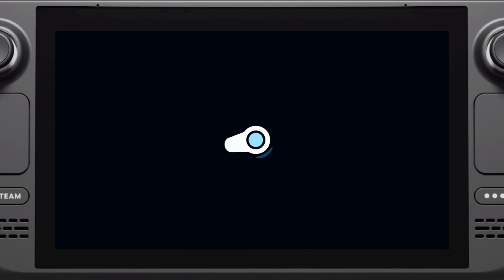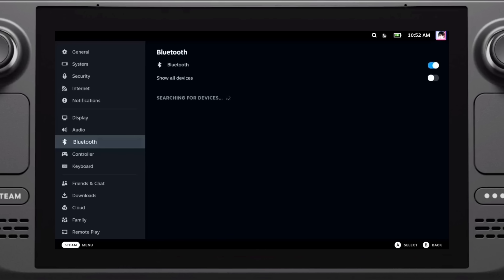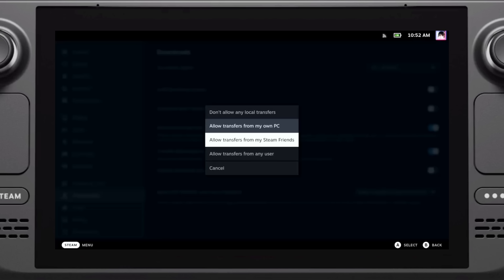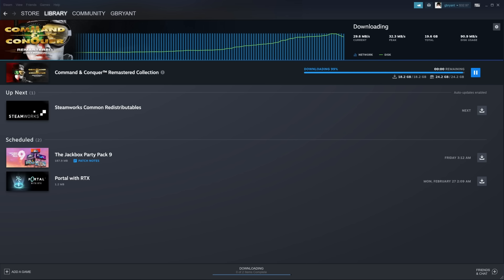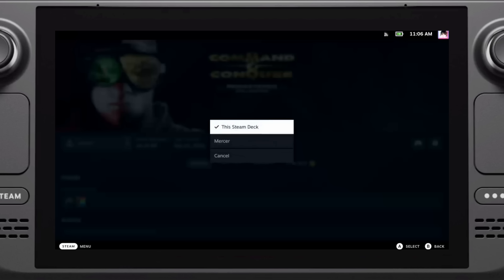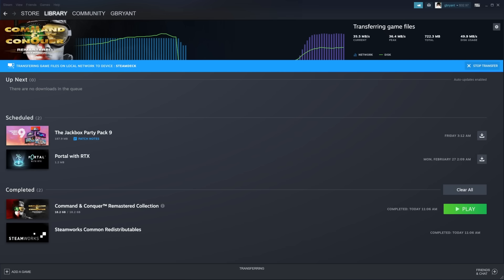On the Steam Deck, by default, it will be set to allow transfers from my devices. You can navigate to Settings, Downloads, Game File Transfer over Local Network. The fourth step is, once the game has finished downloading on your PC, start the same game downloading on your Steam Deck or other device. You should then see a purple graph showing that the game is being uploaded from your PC to your Steam Deck.